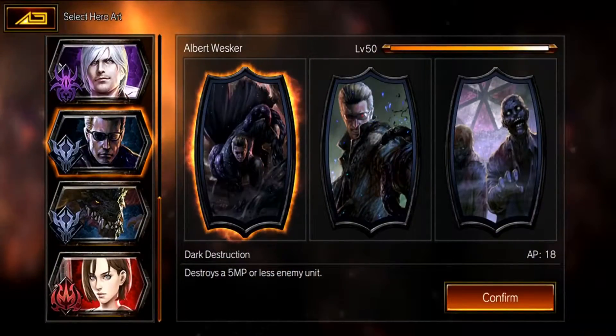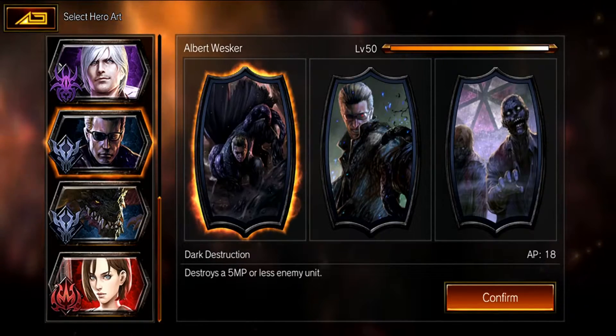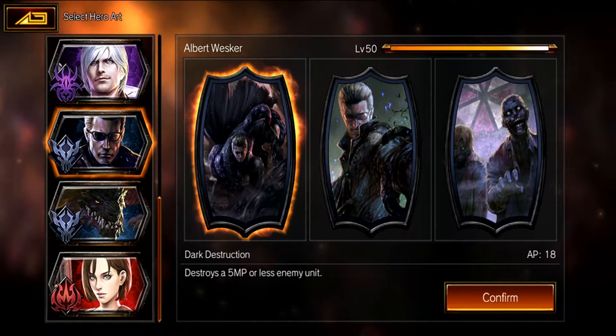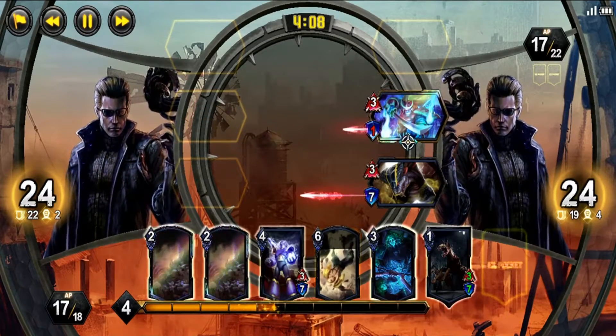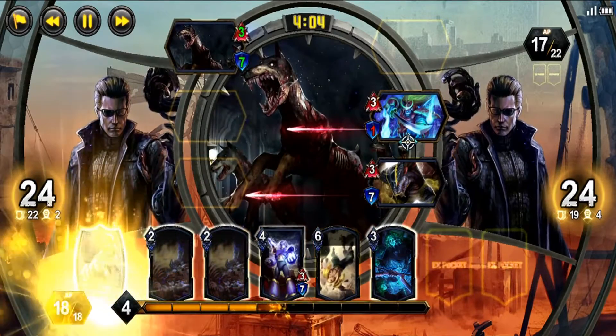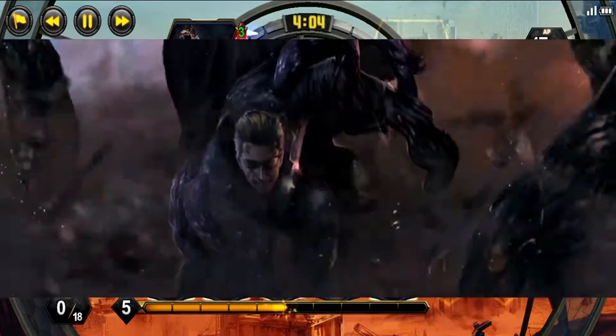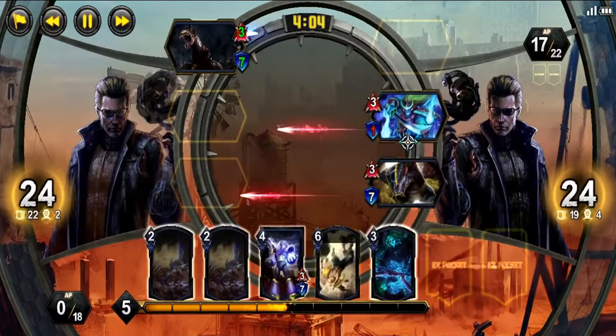Wesker's starter hero art is Dark Destruction. This hero art destroys a unit that costs 5 MP or less. Dark Destruction serves as one of the more meta hero arts up to version 1.1. It is a fantastic pick against any dual color decks, and even serves as a hard counter to most other decks containing low cost unit cards.